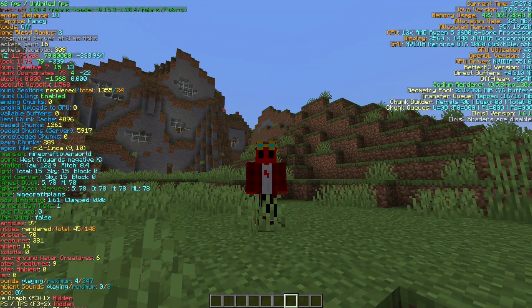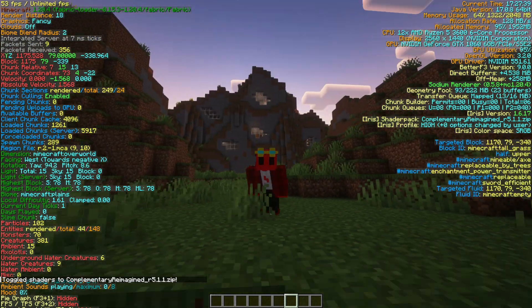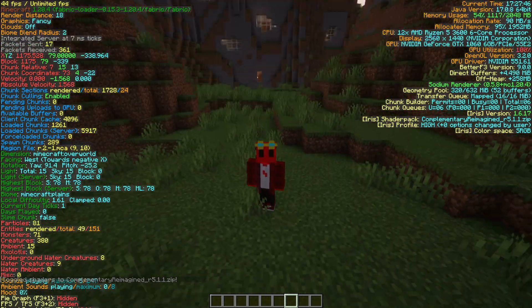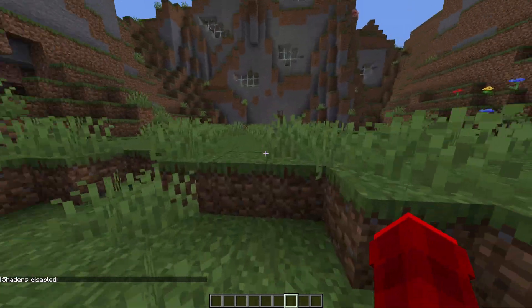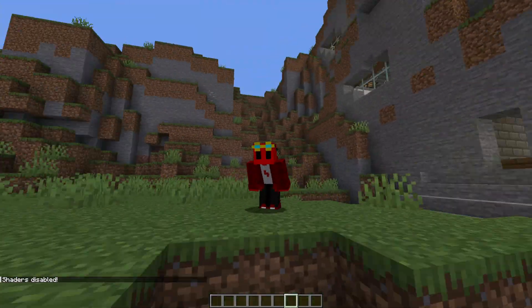And then if we toggle the shaders again, obviously the FPS is going to drop a lot because obviously shaders make everything look nice and all that. So it drops to about 60, but this is how much Minecraft normally runs. So you do not understand how nice it is to just get this smooth 160, baby.